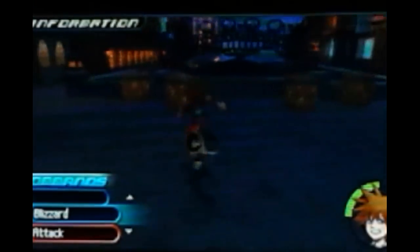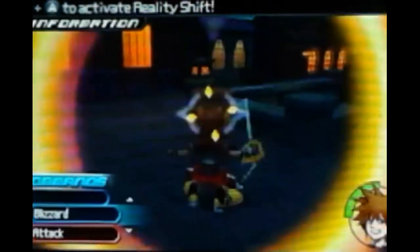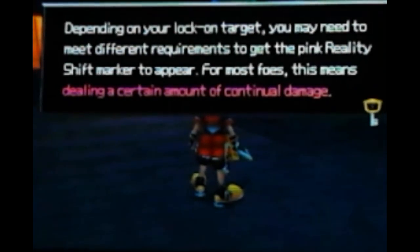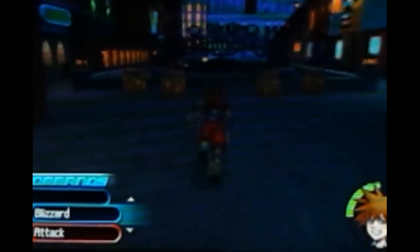The objective is to use reality shifts to launch the barrels — press X and A, then on the touch screen just pull back and launch to wherever you decide to go. Depending on your lock-on target you may need to meet different requirements to get the pink reality shift marker to appear. For most foes this means dealing a certain amount of continual damage. Try reality shift on everything — you never know what might happen. Tutorial complete!